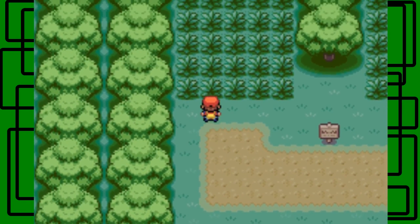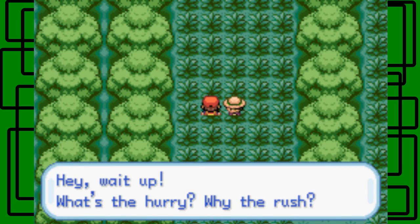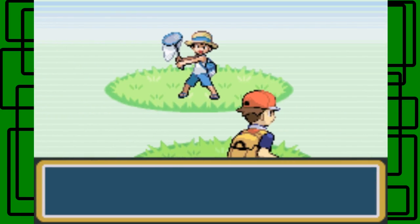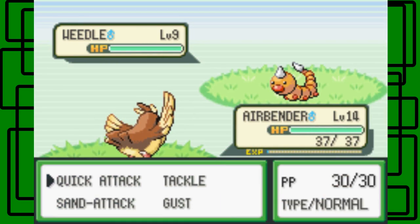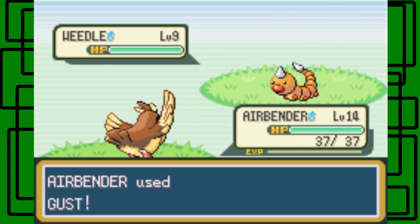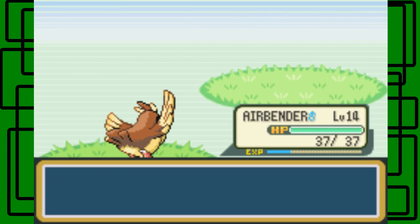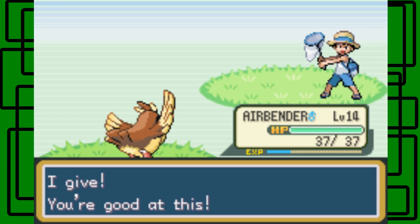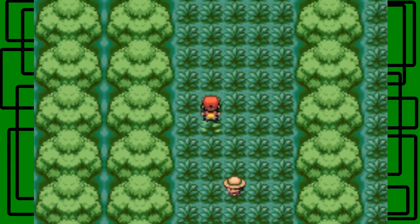I believe there's only one more trainer left. I think he has a level 9 Weedle. He says, 'Hey, wait up - what's the rush?' You can send out your Weedle level 9. Let's just use Gust on this thing - it might survive, I wouldn't be surprised. Oh wow, one hit KO though! It faints - Pokemon faint, they don't die. Well, some Pokemon do die in the lore, which is really sad if you think about it - there's the Lost Tower and stuff like that in Pokemon games.